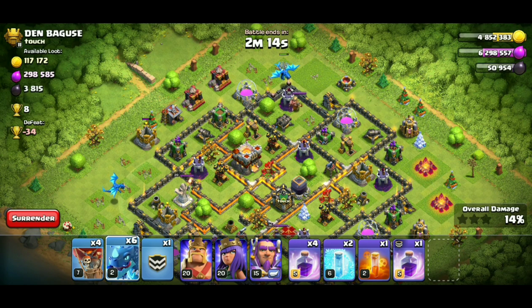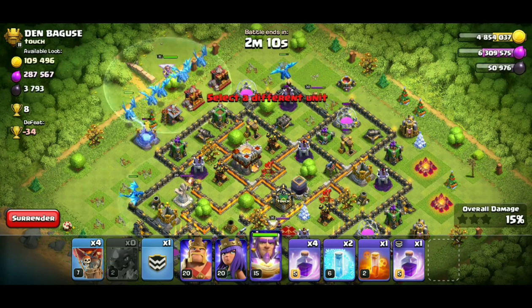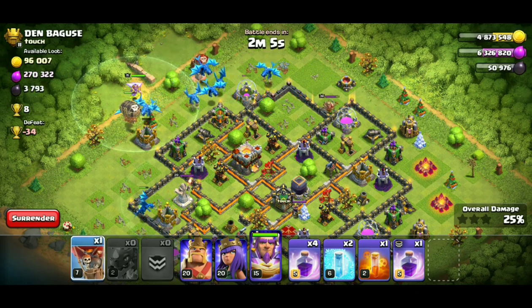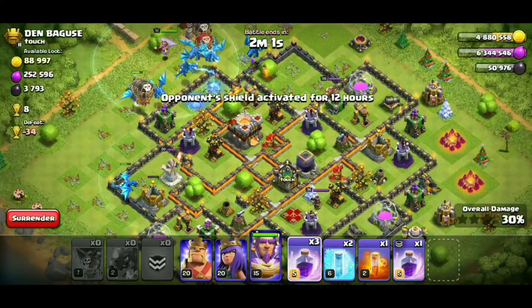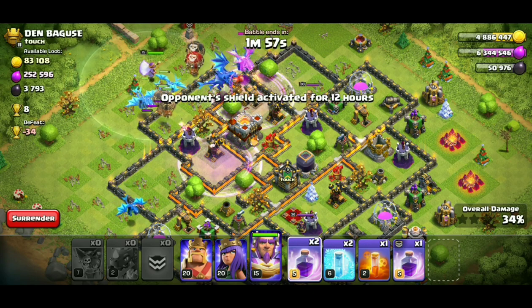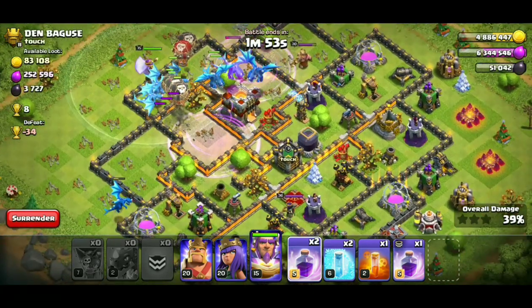I don't know if this is actually a strat. I don't watch other YouTubers, I don't really see the other attacks that are going on. I kind of only see what I do or try, or what's going on within my clans. It seems I don't have many clans sitting at town hall 11 or 12 status. I don't know what's going on with the electro dragons out there right now.